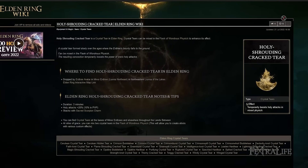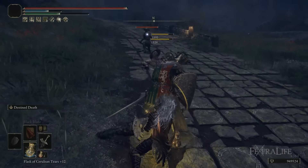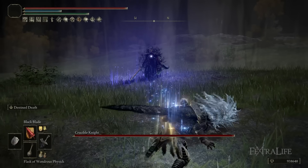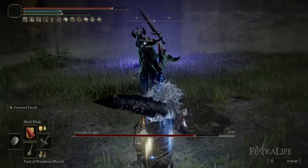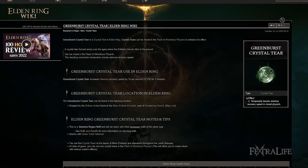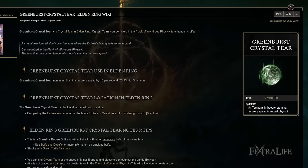A couple of final tips: if you're using the Flask of Wondrous Physick, you're definitely going to want the Holy Shroud Cracked Tear. Your regular attacks deal holy damage, Destined Death deals holy damage, and Black Blade is 100% holy damage — so that's going to benefit everything you do for three minutes. I also like the Cerulean Hidden Tear at this point of the game because we don't have very much FP, so it's a great way to get off Black Blade at the beginning of the fight and then use Destined Death without consuming any FP. After that you only need to fire one Black Blade and hit with Destined Death once — then you can just do regular R2s, R1s, and jump attacks. Another good option is the Greenspill Crystal Tear to increase stamina recovery, since you'll be rolling, blocking, block countering, and jump attacking.